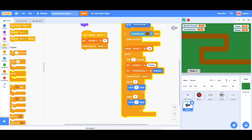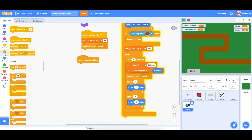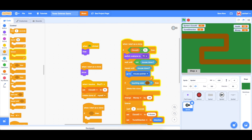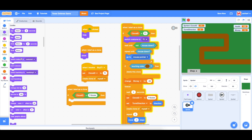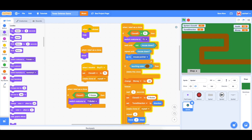Drag in another when I start as clone block. This time we say if the clone ID equals turret one bullet — this is where we do the code for the bullet. We switch costume to the turret one bullet costume — let's rename that to turret one bullet — and switch costume to the bullet costume.